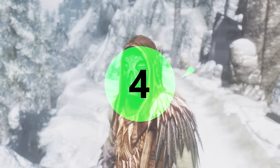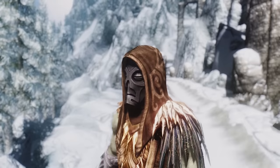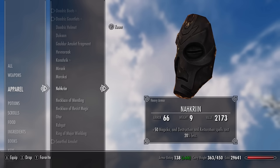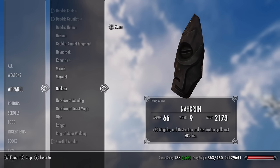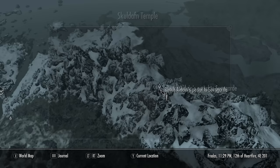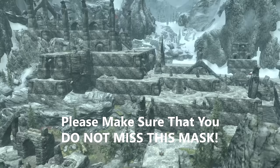Number four is Nahkriin. This Dragon Priest mask counts as heavy armour with an armour rating of 23. It gives you plus 50 magicka and reduces the cost of destruction or restoration spells by 20%, making it fantastic for a mage build. If you play a High Elf you'll start with 200 magicka, putting you 10 levels ahead. You can find this mask in Skuldafn, though you only reach that location at the end of the main questline, so you'll likely be around level 15 or 20.